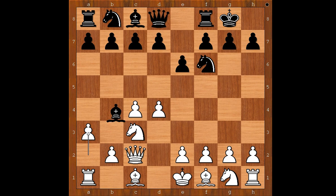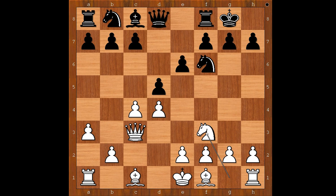Aronian castled kingside. a3, bishop takes on c3, queen takes on c3, d5, knight to f3, d takes on c4, queen takes on c4, b6. This is a very popular line, seen many times in the past. Bishop to g5 is the most played move in this position.